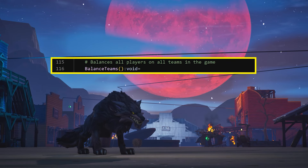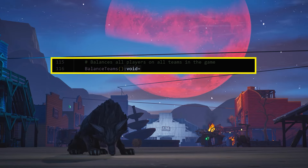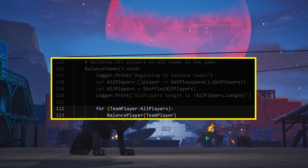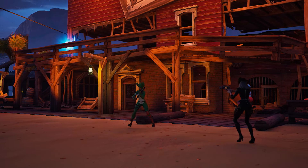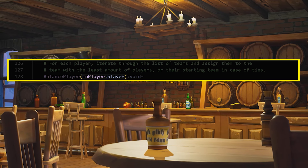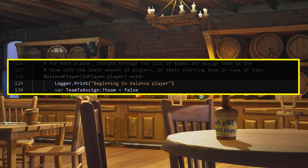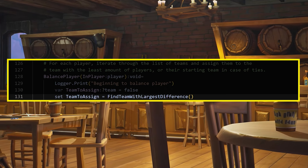Create a new method, BalanceTeams. The void in this context means it doesn't return a value — it just runs the code associated with it whenever it's called. Create a variable for all players, then shuffle this variable to make sure players are randomly placed on teams. Then, for each player in the game, call the BalancePlayer method. BalancePlayer is where you place a player on a team. You need this to be its own method to avoid balancing every player when someone joins the game mid-match. This method takes in a player as an argument, which is called inPlayer. First, an option variable for the team to assign the player to is created — an option variable is one that either has no value or one that does have a value for a specific type, in this case a team. Then, set the team to assign to the team with the largest difference by calling a new method, FindTeamWithLargestDifference.